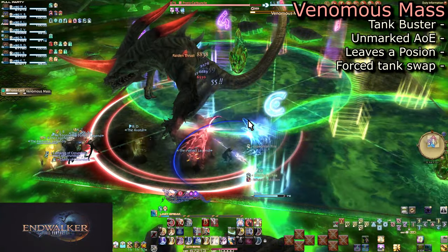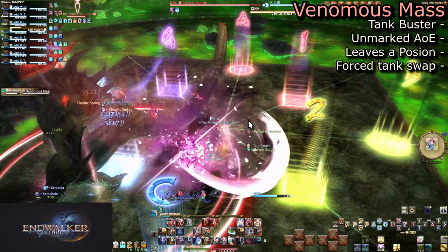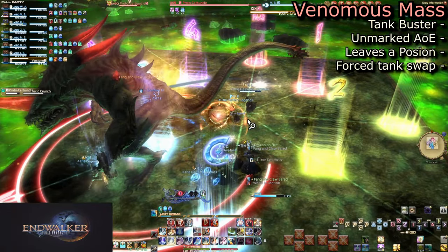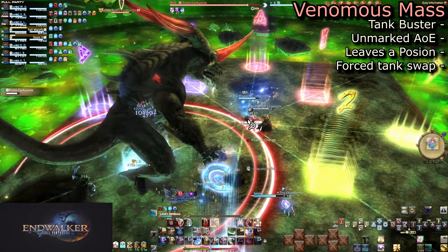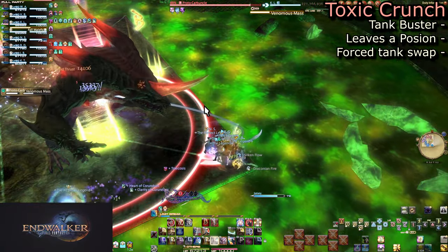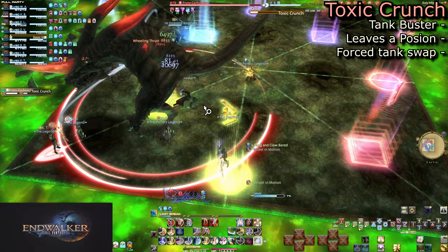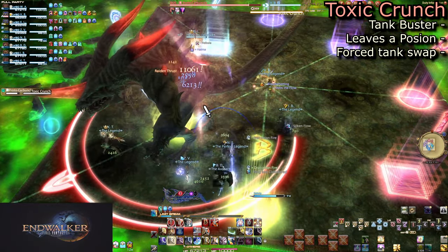As the poison puddles disappear, we have a double tank buster. Venomous Mass is an unmarked AOE tank buster on the current tank. During the cast, have the tank run away from the party and get tank swapping. This places a poison dot and a physical damage up debuff, leading immediately into Toxic Crunch. Toxic Crunch will do major damage and put a poison on the swapped tank too, so watch out for draining HP. And these poisons can stack, so don't just think about invulning it.